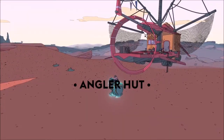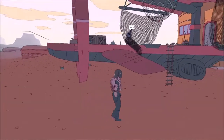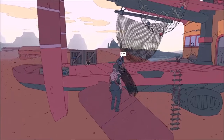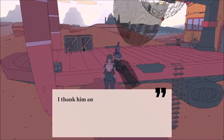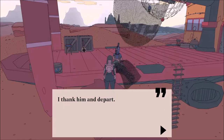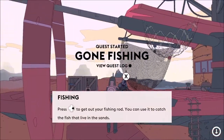Angler Hut. Talking to Angler Yoshi will give you two things: it will give you a quest and it will give you your first fishing rod. Gone Fishing is the quest.